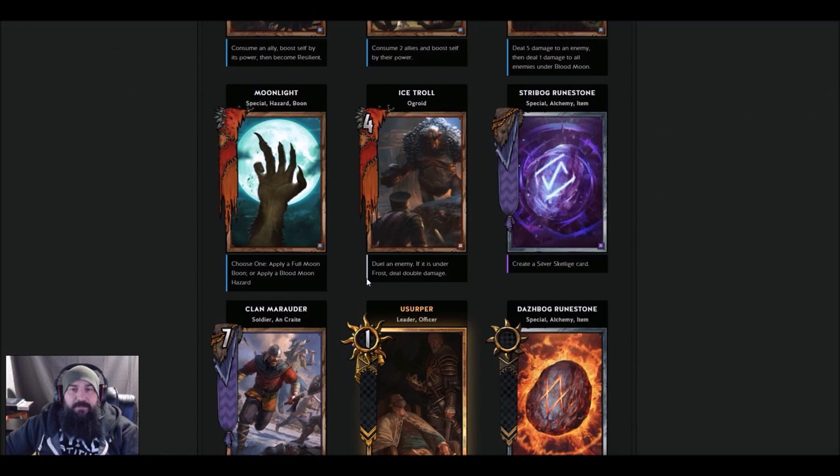Ice Troll — Augroid. Duel an enemy; if it's under Frost, deal double damage. I guess you'd include this in your Wild Hunt list, and you can have Jotun with it to really start punishing. But if you have something under Frost, do you really want to kill it? The idea is to keep that attrition damage going. Maybe as a two-of to knock something really big down — you can deal 8 damage, so it can be 12 plus whatever slowly ticks off. Definitely not a three-of.